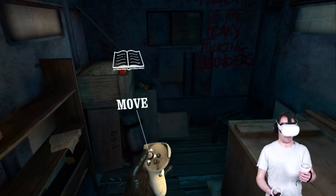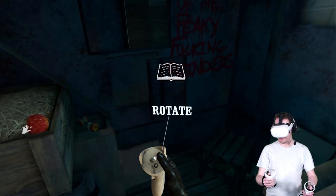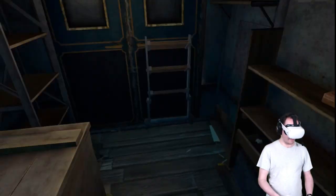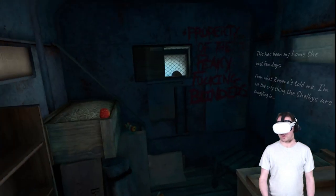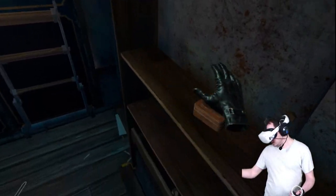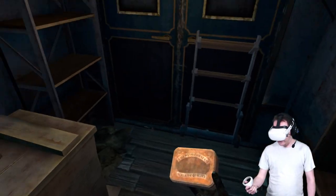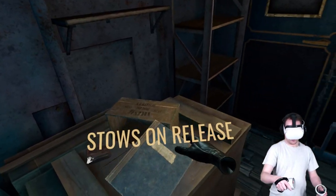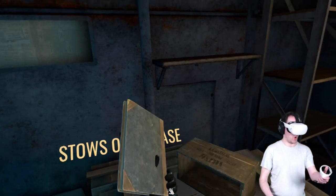Game on. Okay, so moving around — rotate, teleport. So there is teleportation movement if you want that instead of smooth locomotion. This is looking good. So this is obviously running natively on the Quest 2. I like that you can pick up from far away. Pick up the journal. Stow on release.